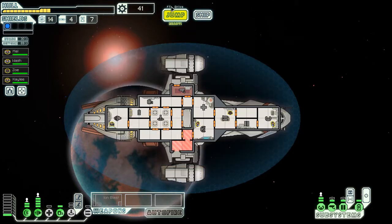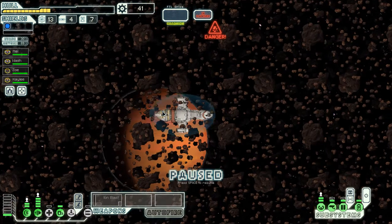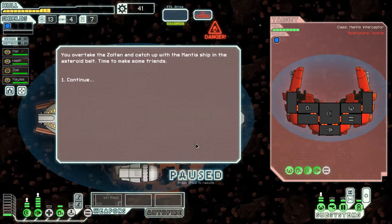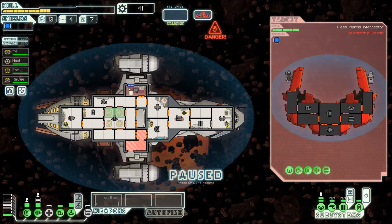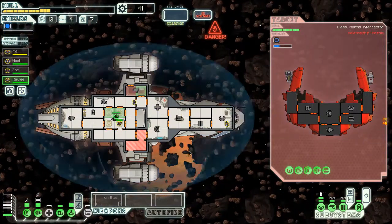Nothing on the first jump. Distress call straight away — probably not going to be able to help if it's another drone. We'll help the Zoltans because we're in Zoltan space. This encounter I might be able to do something with — get to that. You guys go there. They don't want to see what's on the inside. Mantises are hard to fight but we should have a chance.